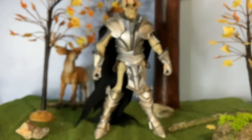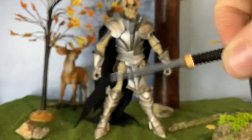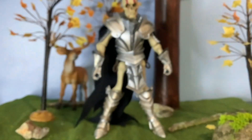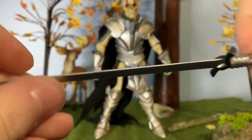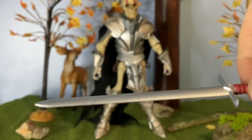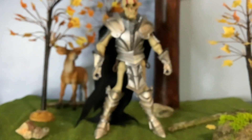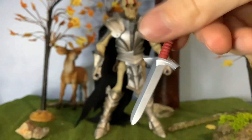We have this head sculpt which is very nice, and his jaw can move up and down. Lots of detail. He comes with a black dagger, which matches with his black sword, and he also has a red sword so you can dual wield him.